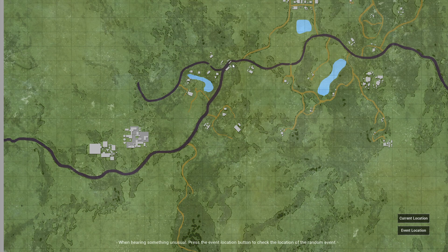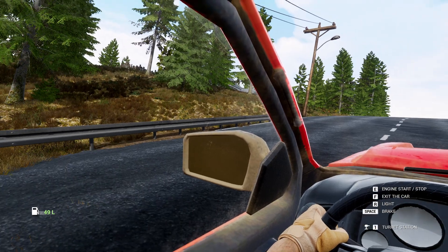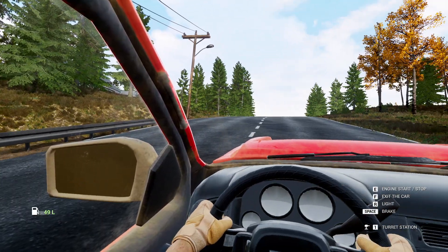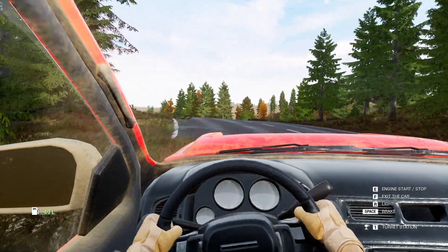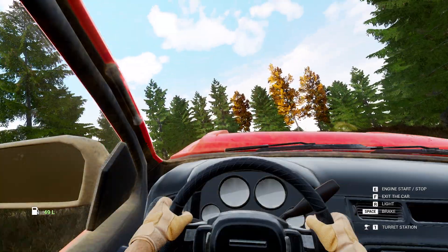I'm getting close to the barricade and I'm pretty sure there are going to be more bandits there. I definitely need to take this road but there's no clear path, so I'm going to try to come around and find a way around this bandit barricade. It's not going to be easy because there's a building right here. Let's see if I can start turning and find a way through. It would be nice to avoid them. The barricade starts here — let's go around.